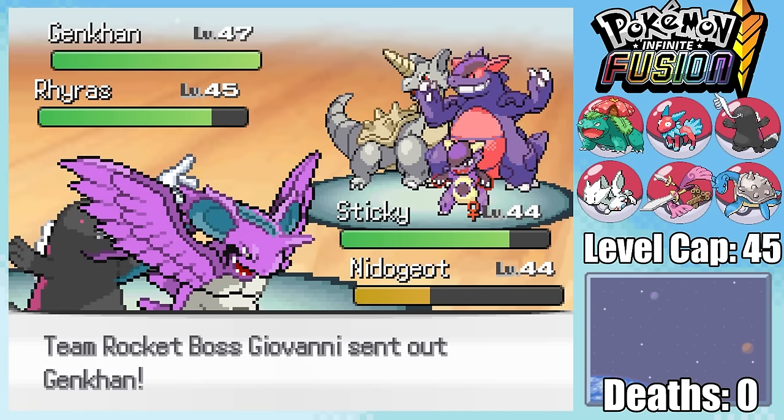Thus we have to face the third Elite Four member, the Ghost-type master Agatha. Once again, Fluffy completely dominates the first Pokemon with a gem-boosted Thunderbolt. Agatha sends in her Dark-type Umptr, so we have to swap out, but luckily we've got a great answer in Derpy. Derpy's Normal-type means we can't be hit by Ghost-type moves at all, and Dark Pulse is barely doing anything. Derpy, on the other hand, has the super effective Play Rough dealing a ton of damage, not quite able to take out Umptr.